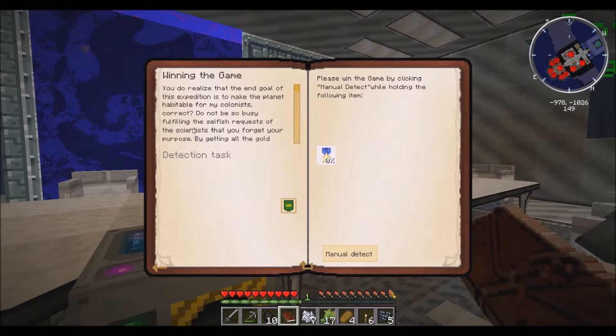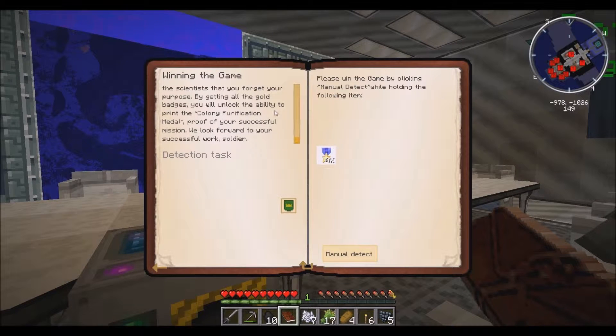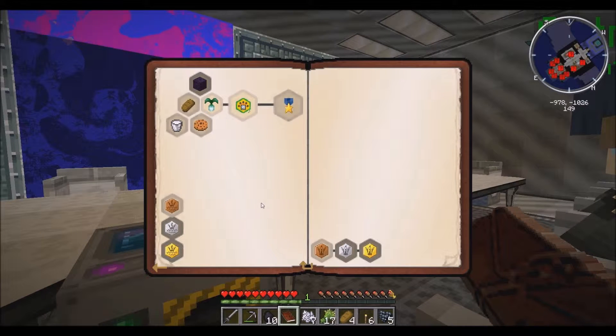Winning the game — you do realize that the end goal of this expedition is to make the planet habitable for the colonists, correct? Do not be so busy fulfilling the selfish requests of scientists that you forget your purpose. By getting all the gold badges you will unlock the ability to print the colony purification medal — proof of your successful mission. We look forward to your successful work as a soldier!